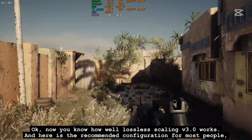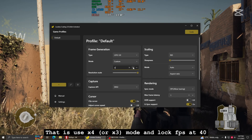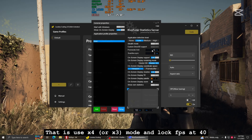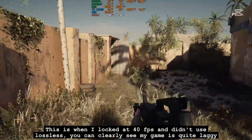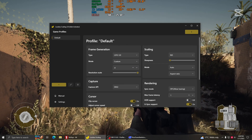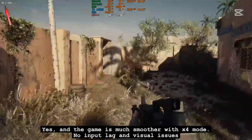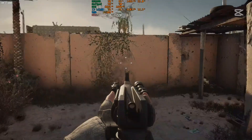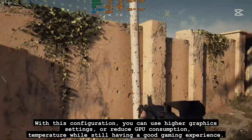Now you know how well lossless scaling V3.0 works. Here is the recommended configuration for most people: use X4 or X3 mode and lock FPS at 40. This is what it looks like locked at 40 FPS without lossless — you can clearly see the game is quite laggy. With X4 mode it is much smoother, with no input lag and no visual issues. With this configuration you can use higher graphics settings or reduce GPU consumption and temperature while still having a good gaming experience.